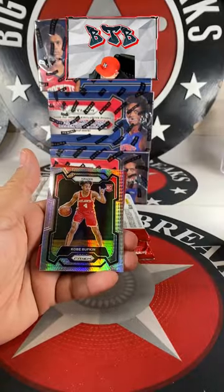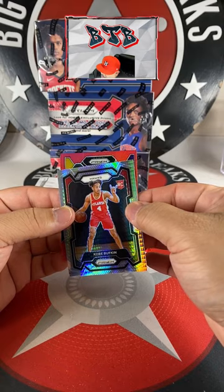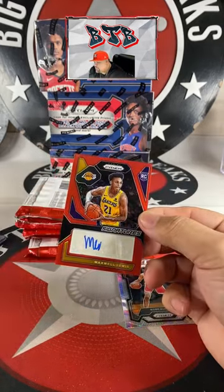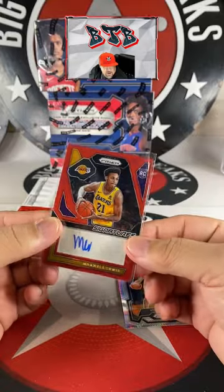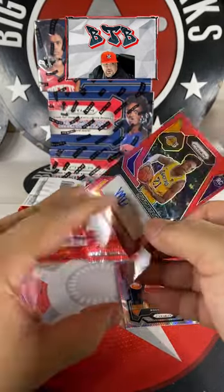Ben Shepherd, Coby Bufkin — there you go, we got a red rookie. Maxwell Lewis red auto, beautiful number — 299 red auto, Mikey B! Mikey B with the red auto.